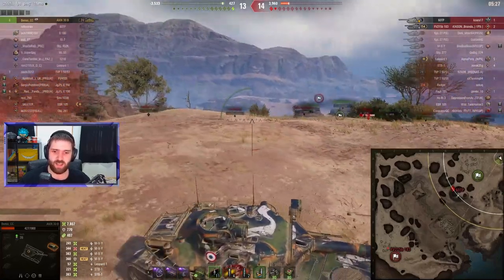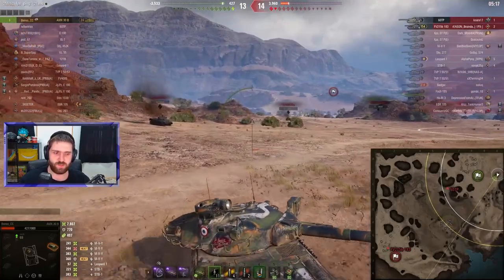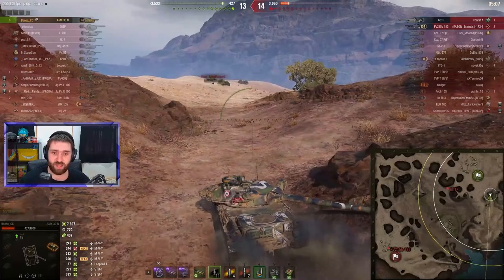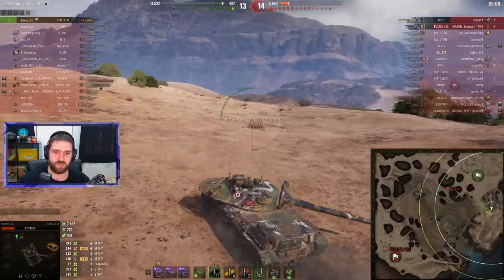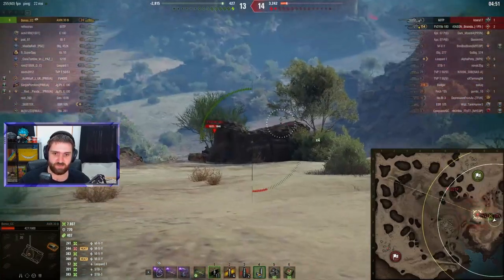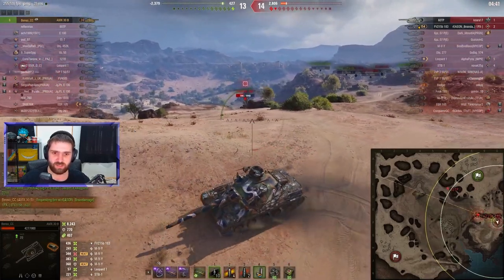And then there's a full health FV215B 183 — the tank with the highest alpha damage inside the game, if they fire their gold rounds. Benso against two very dangerous, very large caliber guns. If they fire AP they can actually overmatch the side of Benso's vehicle. If I was the FV I would switch to AP — but who am I kidding, I would have fired gold to have fun. Benso now trying to go around towards the eastern corner to find the FV. There it is — not full health, on around 1200 HP, now down to 786 hit points.